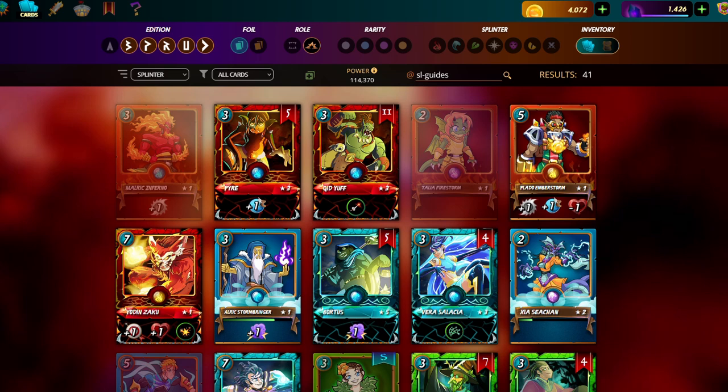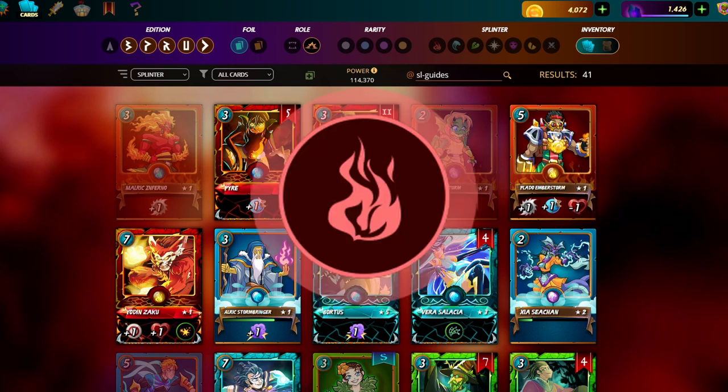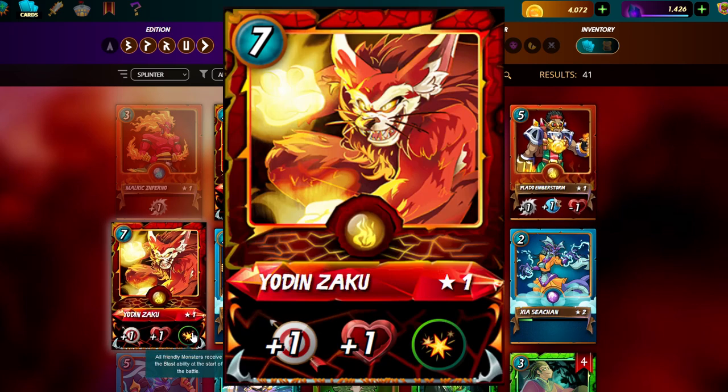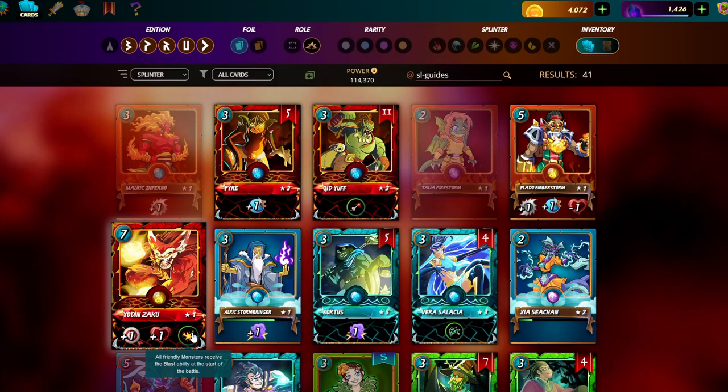The first way is if fire is available and there's a little bit of mana — you definitely want to pick Yodin, because you just want blast to spread that damage as much as possible. By picking Yodin you're basically saying: I'm going to take my two damage and that's okay, because I'm going to do enough shared damage that by the end of the first round 80% of his team is gone.